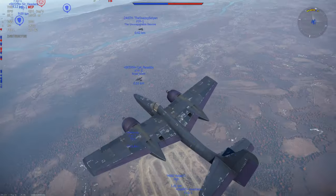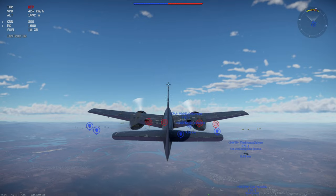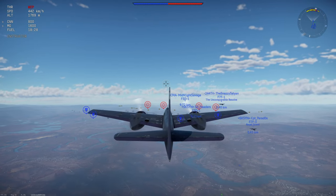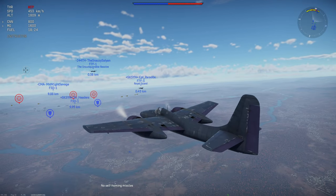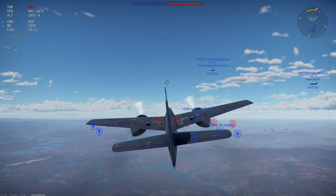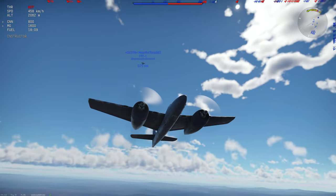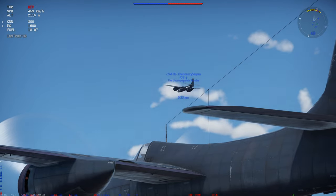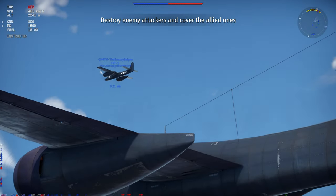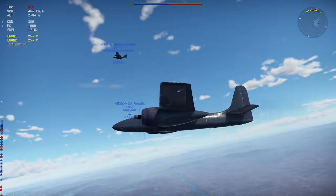This next match is more like it — we have four or five Tiger Cats on our team, which is pretty good. Tiger Cats, whether the F7F-3 or F7F-1, have really good armament. The previous match showed some limitations, but in general it's pretty good. It looks like I might have slightly more horsepower than the other F7F — I can see him ahead and I'm definitely using WEP.